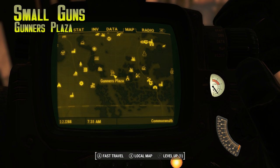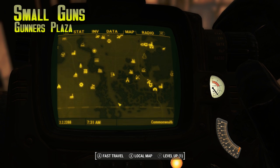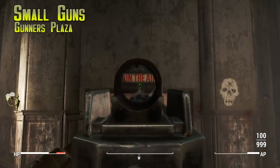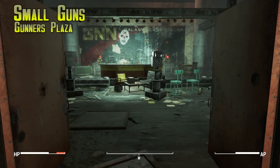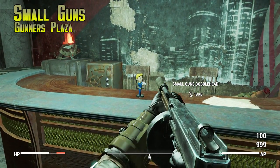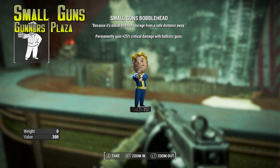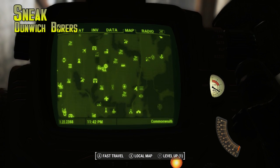Next is Small Guns, in Gunners Plaza — this one is difficult. You want to be a very high level before trying this; I was around level 38. It's full of gunners at very high levels. Work your way through to a room that says 'On The Air,' which requires a master lockpick to open. Once you pop it open, two legendary-rank gunners and two turrets are inside. Take them all down and the Small Guns bobblehead is on the desk. Make sure you have a ton of ammo, good guns, good armor, and be a high level in general.